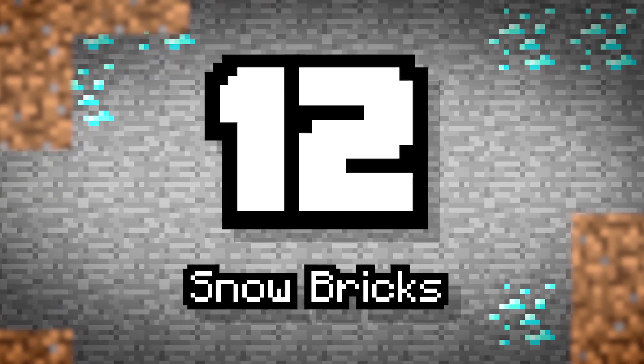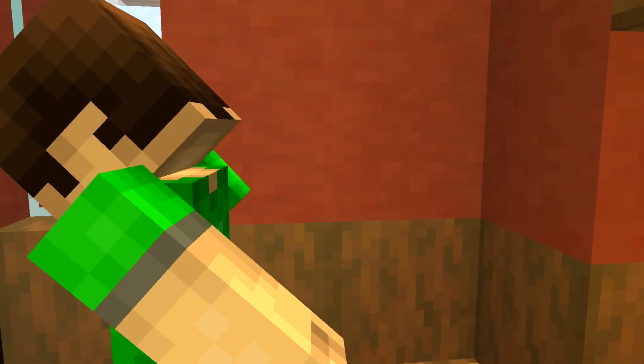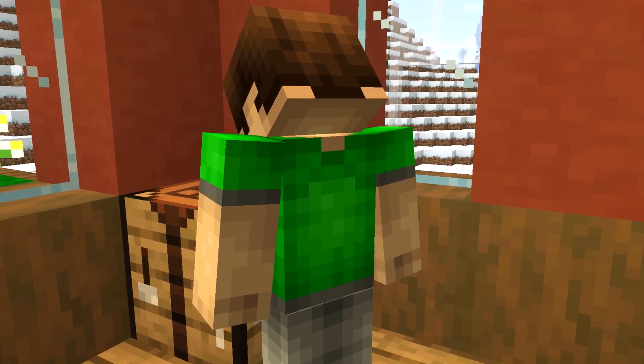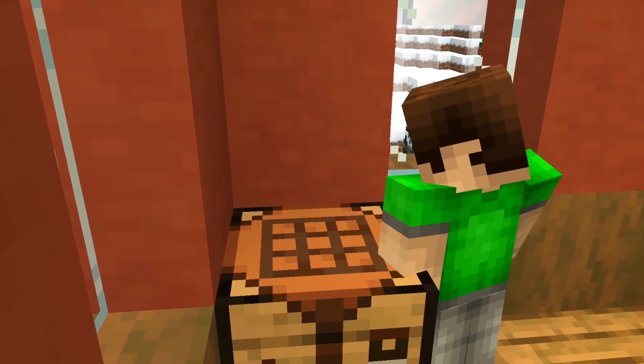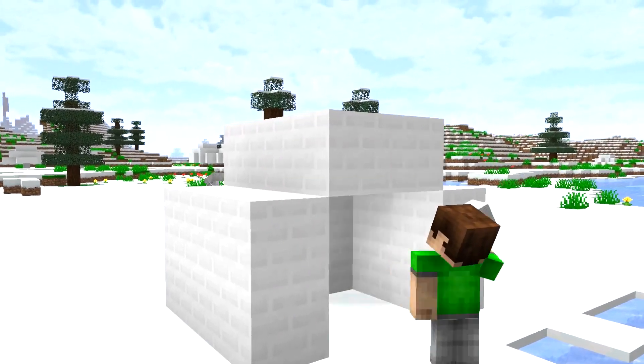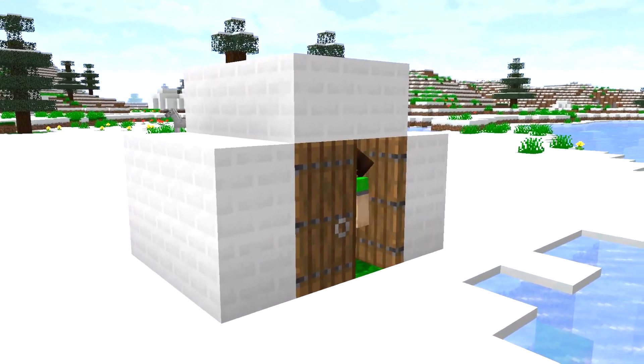Number 12: Snow Bricks. New decorative blocks just have to be added to the Christmas list. Snow is great, but wouldn't it be awesome if you could create snow bricks? These blocks would be like a combo of regular bricks and snow blocks — like the stuff you make an igloo from.